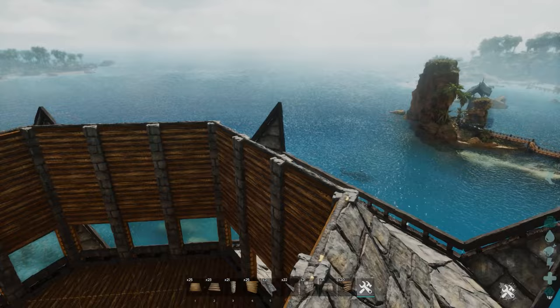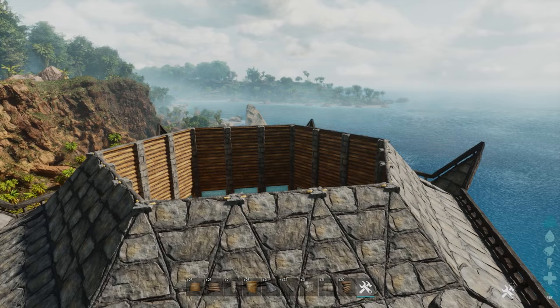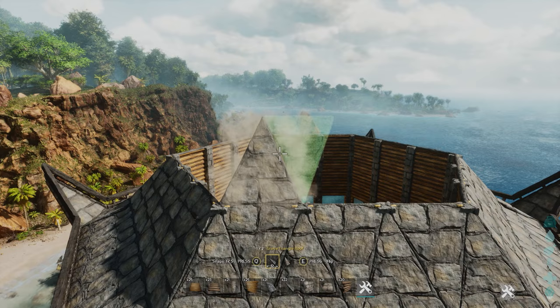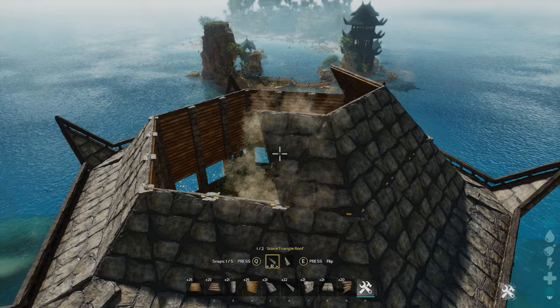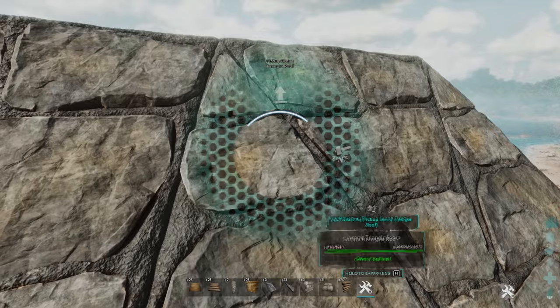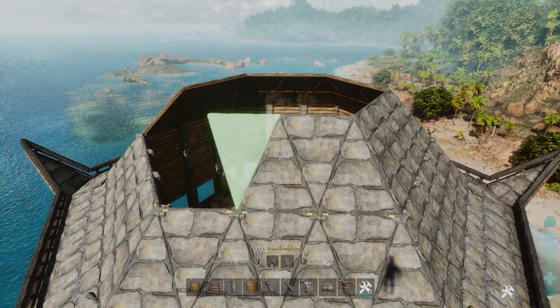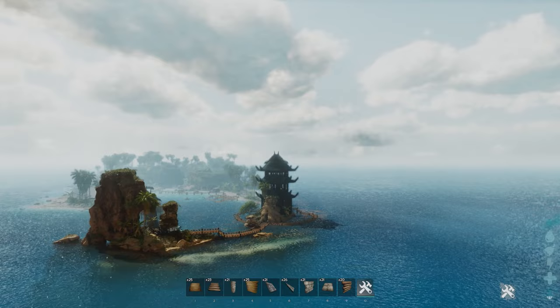Now we're going to finish the top of the pagoda, and this is only possible on non-official servers because you need to be able to overlap things here — otherwise it was a little bit tough to make it work in the right way. We're going to start with raising the roof with another layer of triangles. After this however we're going to do some more creative and free placement of certain objects, but if you follow this tutorial it will work. I wasn't quite sure how to finish this — in theory you could just keep going up with triangles and have a very pointy roof, but I decided to add in a bit of the roof design I used for the other builds as well.